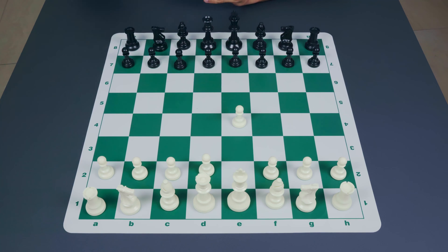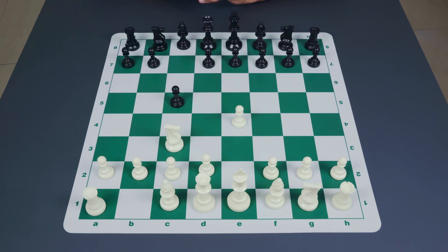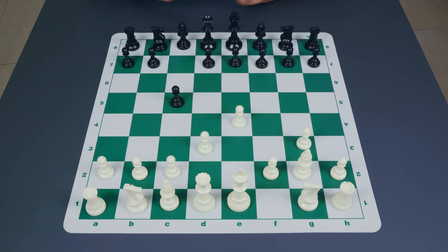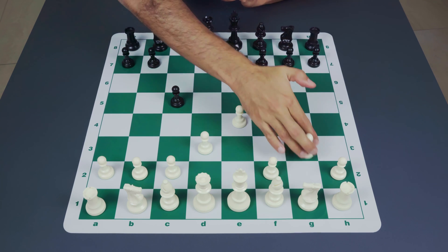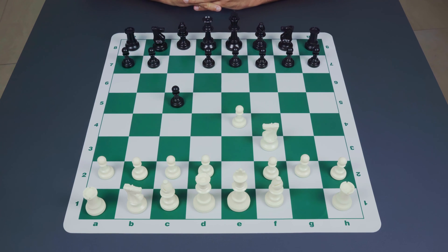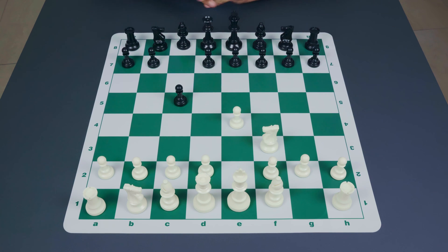After e4 and c5, the easiest way to digest the different Sicilians is to take the move knight to f3, which points to an open Sicilian — and in this video we'll only really be touching upon the open Sicilians. There are other options like knight to c3 for a closed Sicilian, or c3 for the Alapin, and you can also play different types of closed Sicilian, fianchettoing the bishop and playing a little bit slowly as white. The most principled way of handling the Sicilian is by playing knight to f3 and preparing that d4 push. So after e4, c5, Nf3, it's time for black to make the next move — and here is the big split.